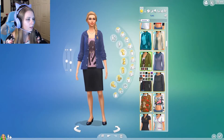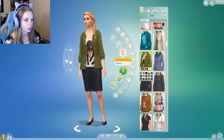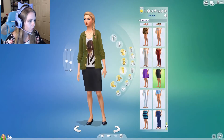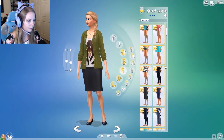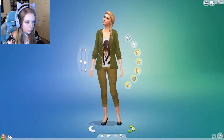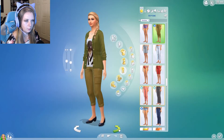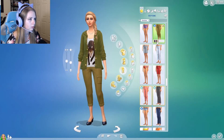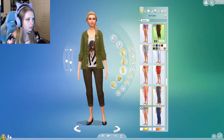We'll give her some tactical outdoor pants — there are cargo pants here. It came with the outdoor pack. Let me see if we can change the color — pull in that nice brown.